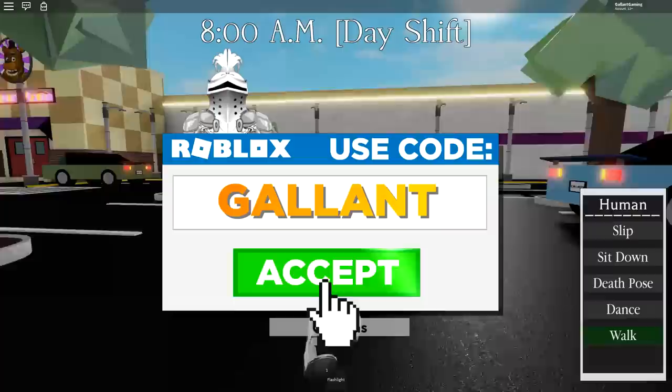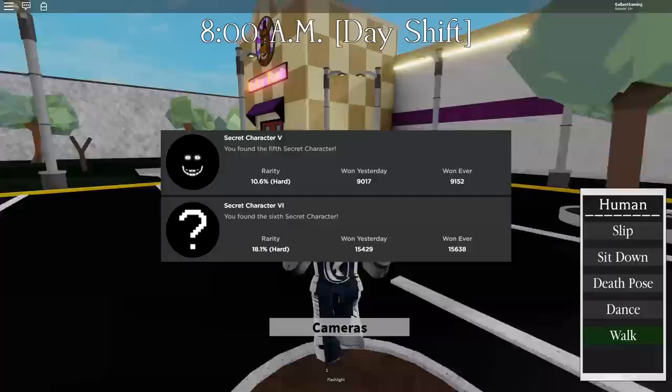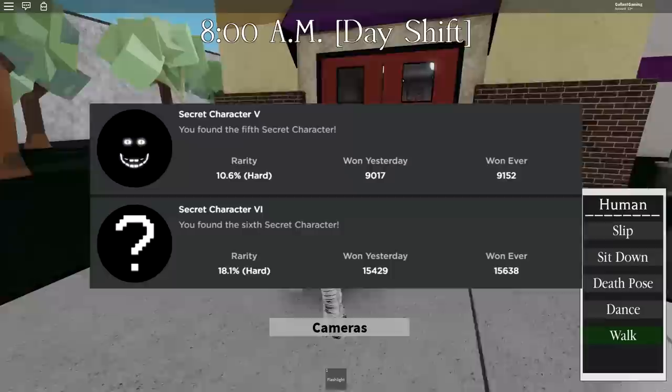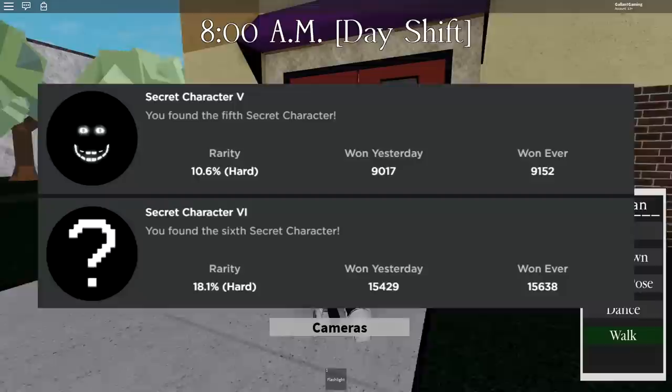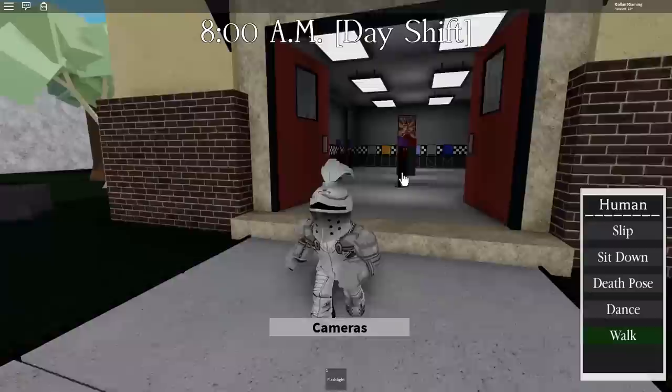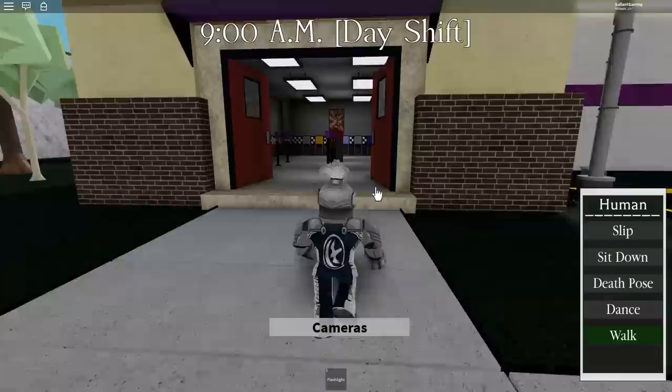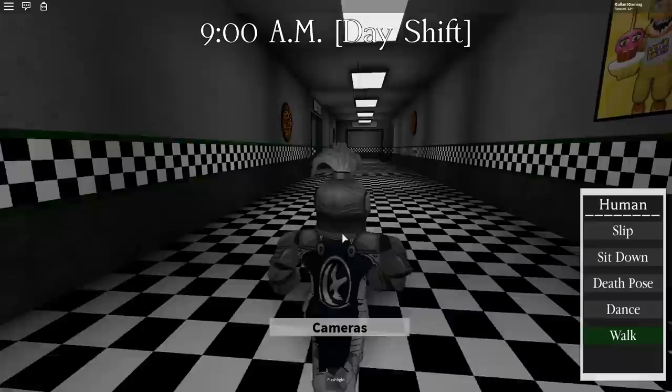Today we are back in Fredbear's Mega Roleplay in Roblox because two brand new secret characters have been released. They are Secret Character 5 and Secret Character 6. They both have insanely low rarities at the time of recording this, with 5 having a 1.4% rarity and 6 having a 3.3% rarity. So they are very, very hard to get. 5 is way harder to get than 6, but hopefully in this video I'm going to help you guys out. So what you want to do is go into the pizzeria.